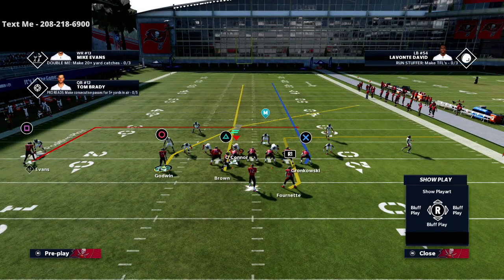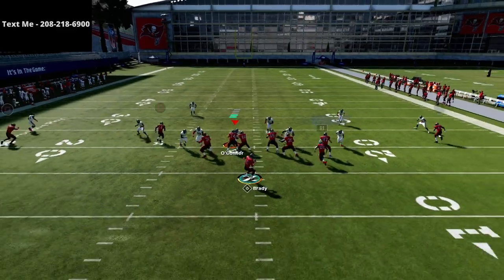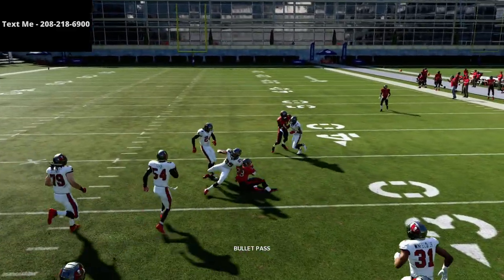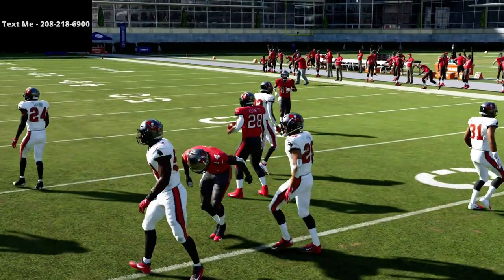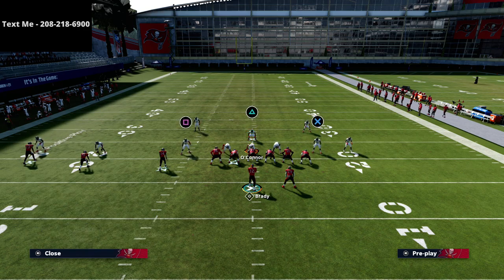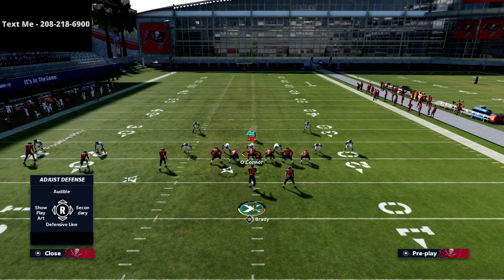Essentially this is the concept you've now created. You're going to motion him over on the streak and if they send heavy pressure you have plenty of time to make a read. That's a little trick you can use if you're worried about pressure. Honestly though, this is not necessarily a play we want to call if we're truly worried about pressure — this is more of a drop-back game.